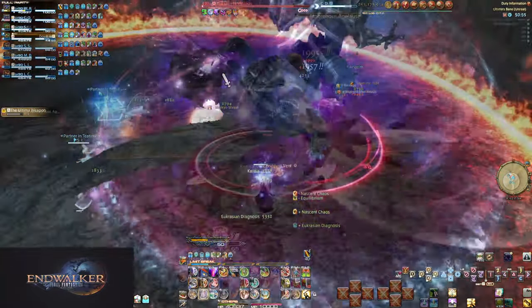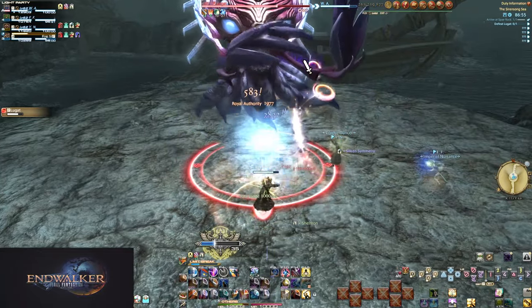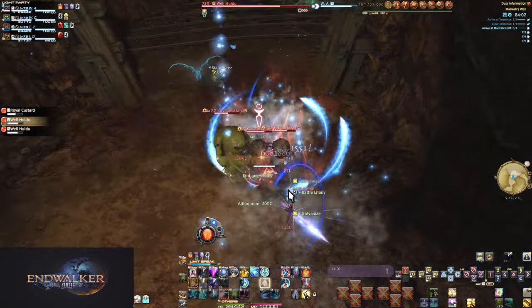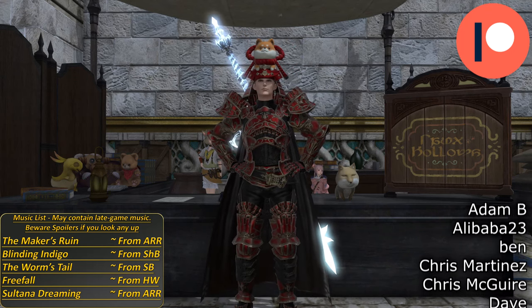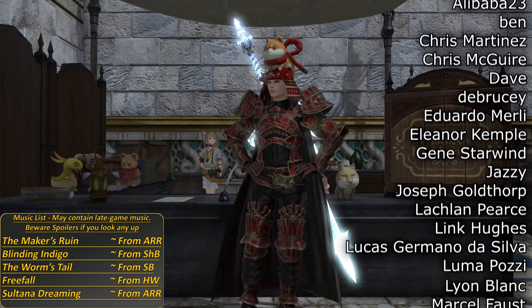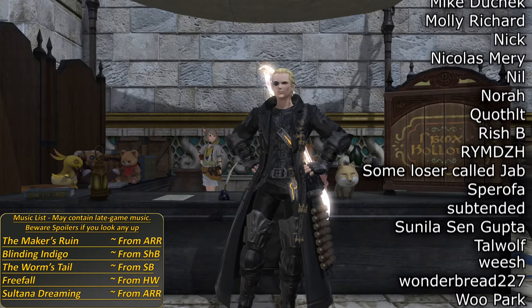That covers all of our tank role actions. These skills cover a lot of issues we may run into as we progress through the game and help us be better party members. At worst, we can make a small difference in the course of a duty; at best, we'll be making or breaking the run with our actions in high-end duties. Make sure you get a good understanding of these skills — you can't truly say you're playing your role if you ignore role actions. Thank you for watching this guide. A dead tank holds zero enmity, and each skill improves survival in one way or another.